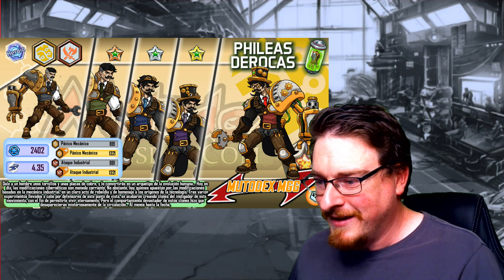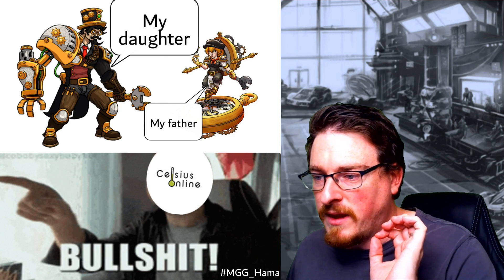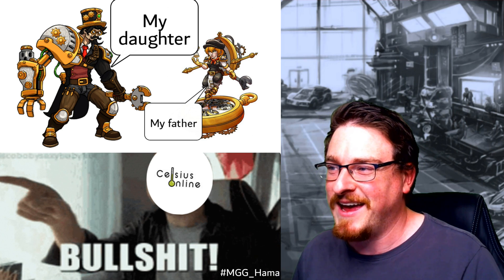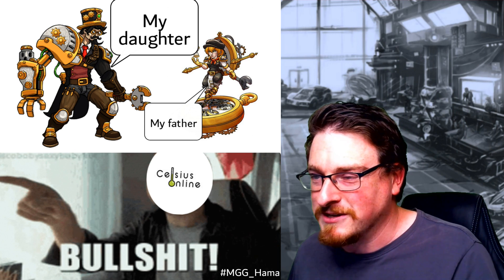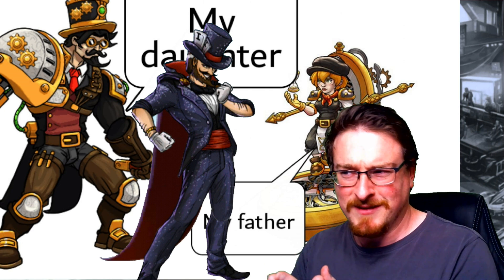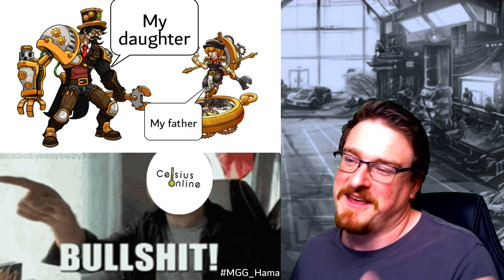That's what he looks like in the stages, and then people were having jokes about this — I got this from Hammer King. Looking closer at the face, I'm seeing a similarity — I'm seeing similarities with Steel Garden and Mimi together. Like, did they make a child and they grew up to be this? I don't know. Anyway that's what it is — it's like 'my daughter, my father' — and then Celsius online swearing. I thought that was funny anyway.